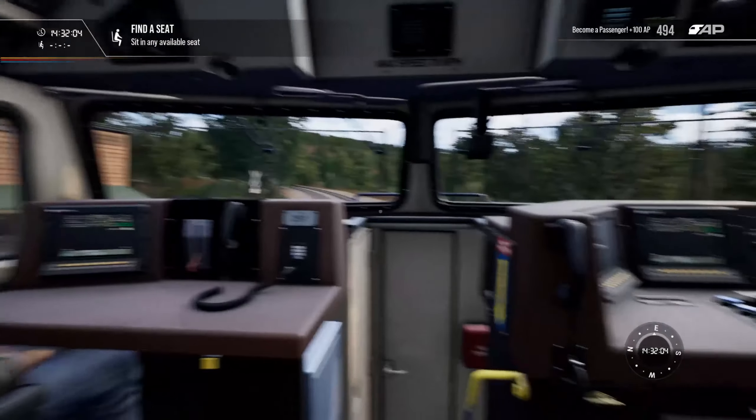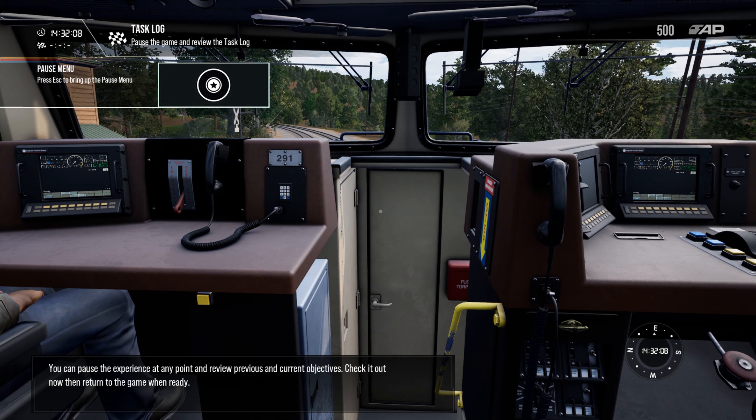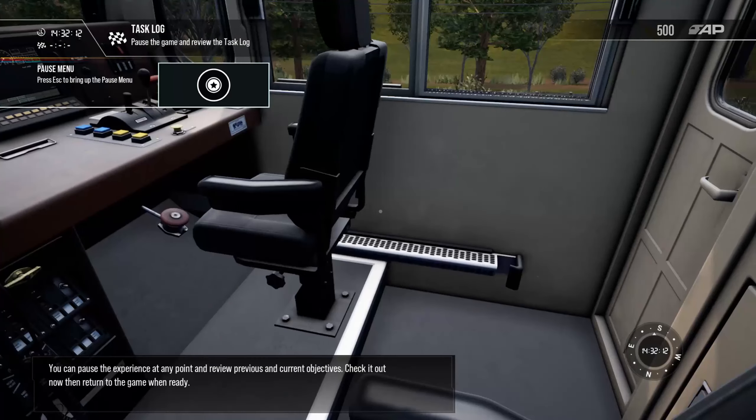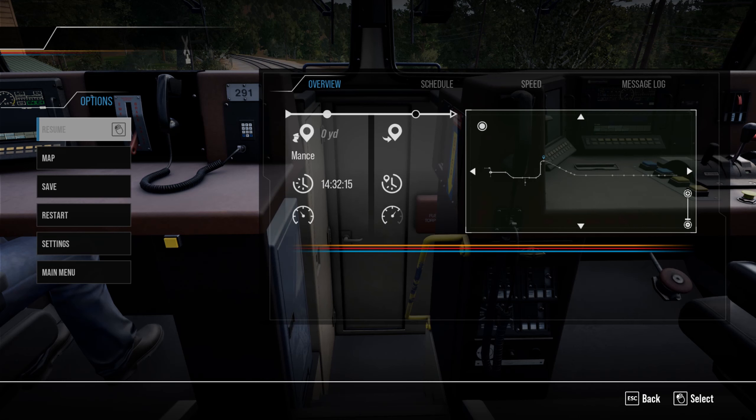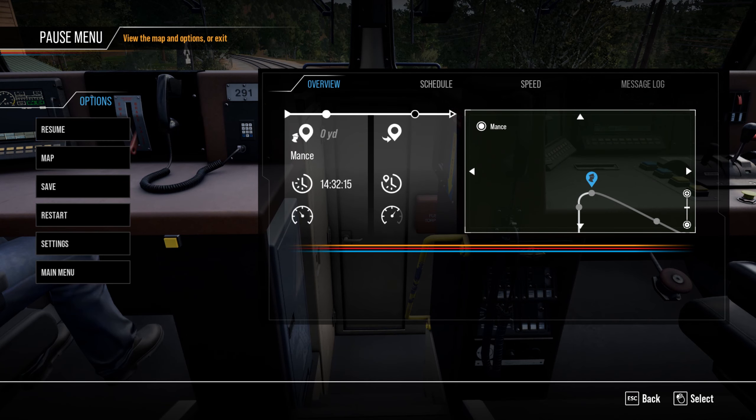Let's go ahead and climb in the second man's seat, because we are not the conductor or the engineer today — we're just kind of here. You can pause the experience at any point and review previous and current objectives. The task log shows: find a seat, apply power, pull the handle back to get going, and pull the handle back to release the brakes.